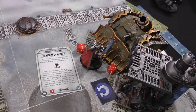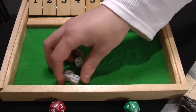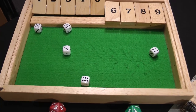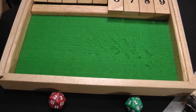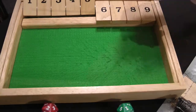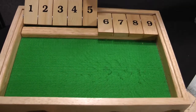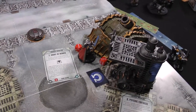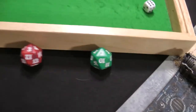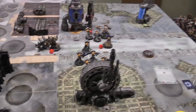Death Guard turn five: the only way to score the objective is to kill the Captain in melee since falling back loses the objective. The Crawler attacks with three attacks hitting on sixes — nothing. The Captain fights again with six attacks, five hits, wounding on threes, two wounds; no invulnerable saves made — 2D3 damage rolls six: the Plague Burst Crawler is destroyed. It explodes on a five — D3 mortal wounds kill the Captain in the explosion. Death Guard get a victory point for killing the Captain, but Space Marines earn one for destroying the Plague Burst Crawler. Final score: Space Marines three, Death Guard two. Space Marines win.